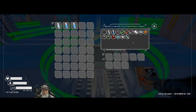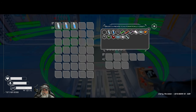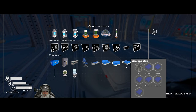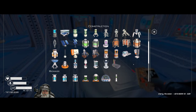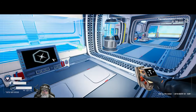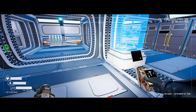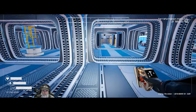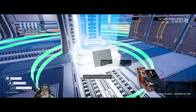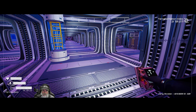Oh how interesting - what is this, a drone? We're not supposed to be able to make those yet. Wait, can we make a drone? Not from that menu. It doesn't just automatically pull out of storage and craft - you have to tell it what you want it to craft.